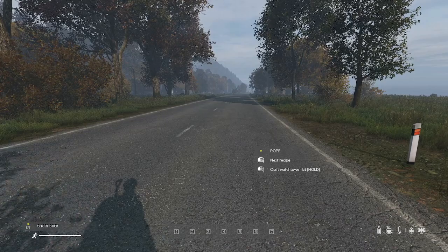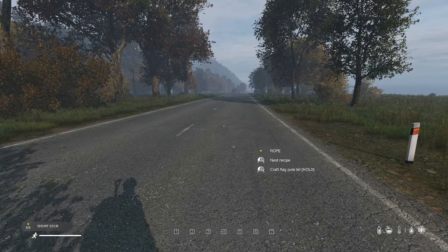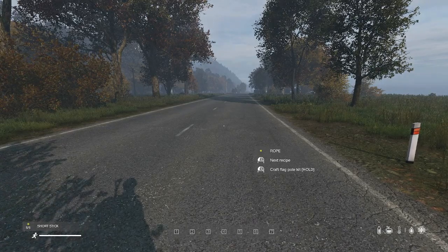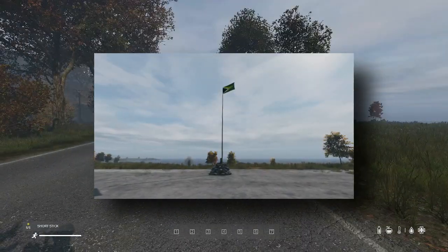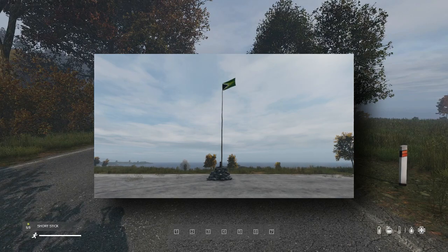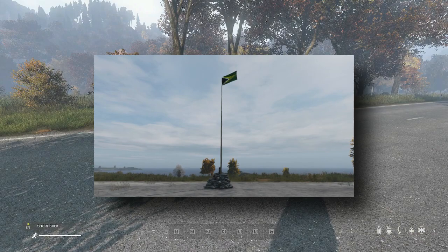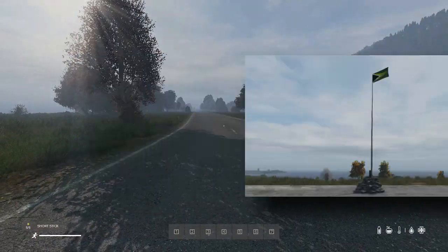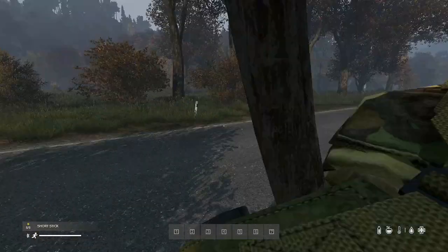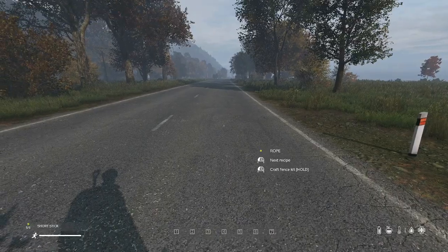You can also craft a watchtower kit or a flagpole kit with this combination. You'll really want to do the flagpole — a flagpole in DayZ basically makes it so that items within a 60-meter radius do not despawn. So anything you store in your base, you're going to want to put a flagpole down so your items do not despawn. However, we're going to start with a fence kit.